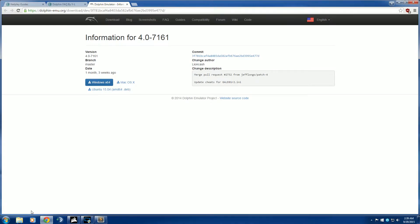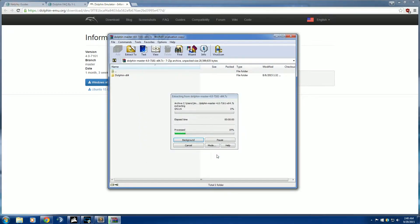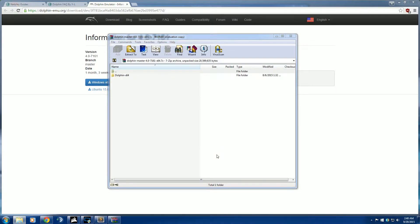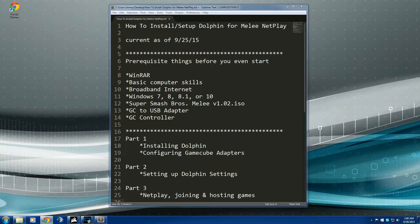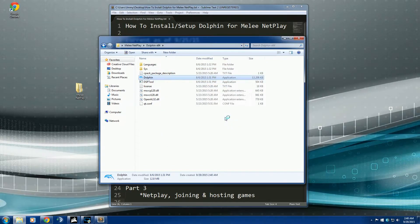Once that's finished downloading, click on it, hit Extract To, and choose a location. We're going to keep it simple — go to the Desktop and hit New Folder. Name the new folder whatever you want; I named mine Melee Netplay. Hit OK, and a little window pops up and you're done. There should be a folder on your desktop with that name. Open it, and Dolphin is right there — hit Run and it should pop up.